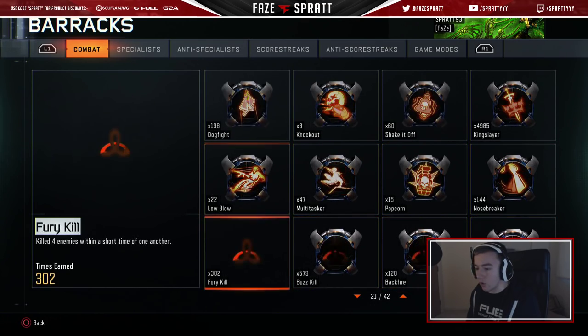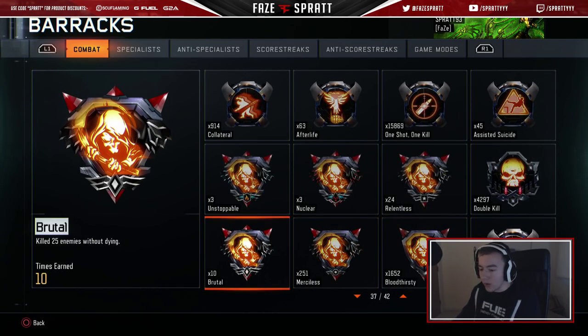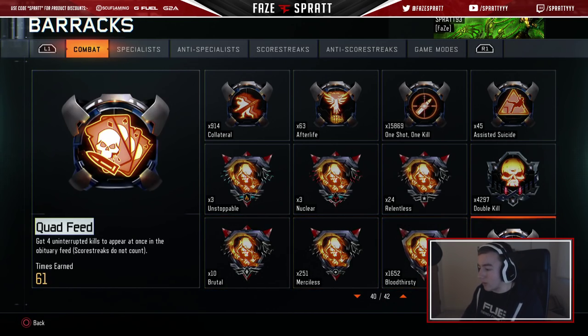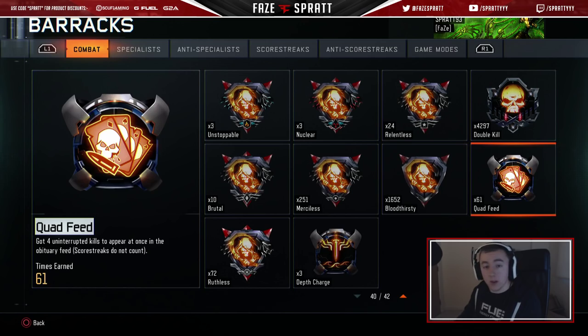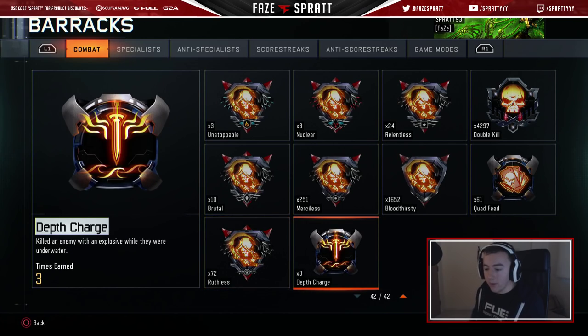I don't know why these aren't in order — that's pretty dumb. 3 Unstoppables, 3 Nuclears — 2 with a Sniper. 10 Brutals. That means I've choked 7 Nuclears. I'm terrible. Anyway, 61 Quad Feeds — not bad. Obviously all my clips get split, so that probably doesn't even seem like a lot. But like I said, all my clips get split and I don't even care. As long as the movement's cool, I don't even care what the kill feed looks like.